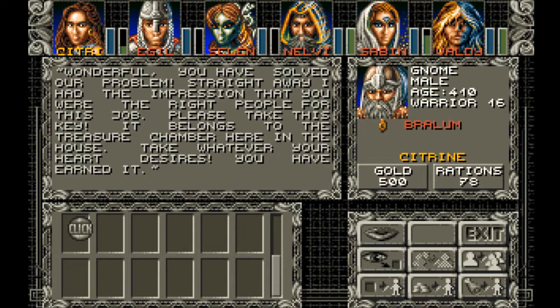Wonderful, you have solved our problem. Straight away I had the impression that you were the right people for this job. Please take this key — it belongs to the treasure chamber here in the house. Take whatever your heart desires. You have earned it.